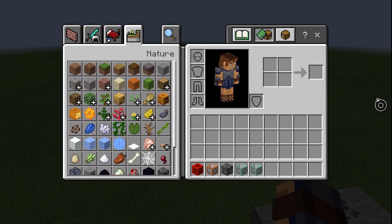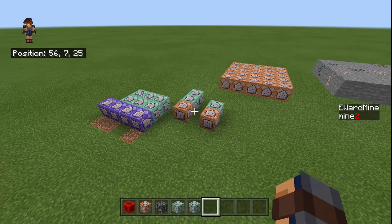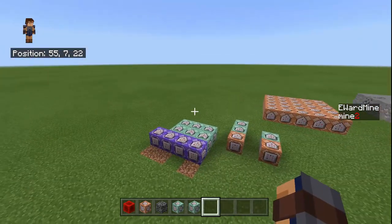Over here, the scoreboard — that is not needed, I just put that there so I can see the randomizer working, so I can see that it worked. I didn't want to remove it, so I'm leaving it there.